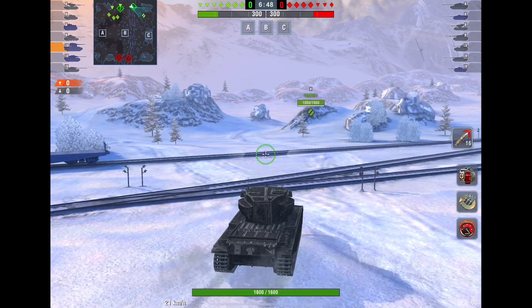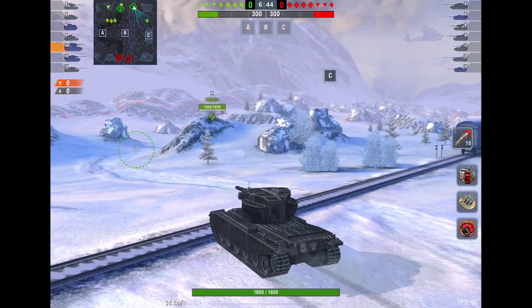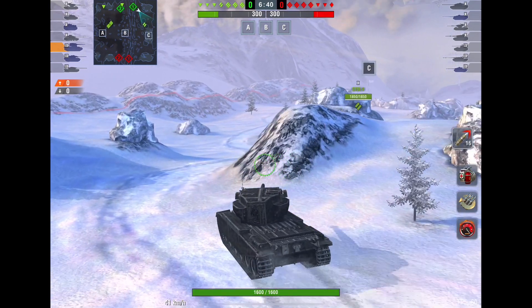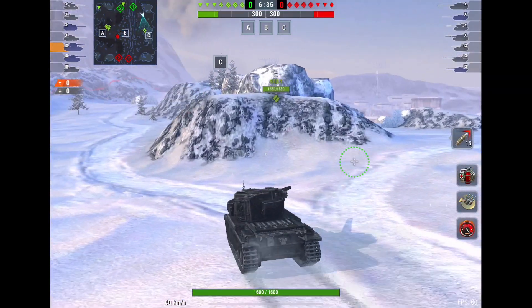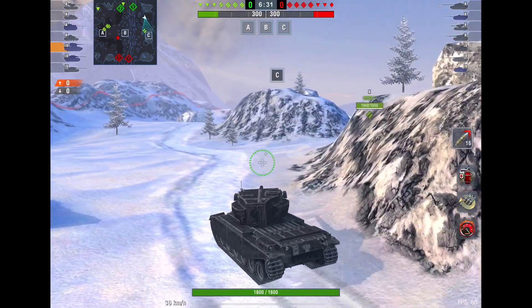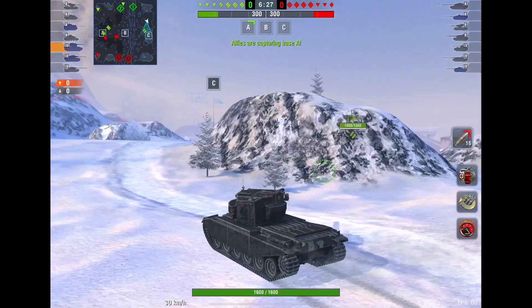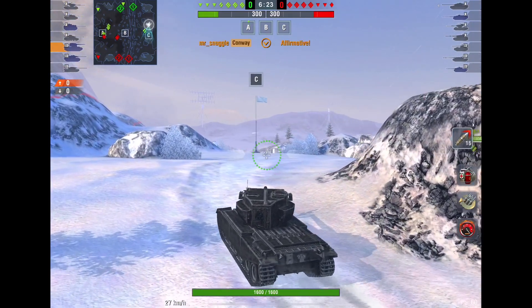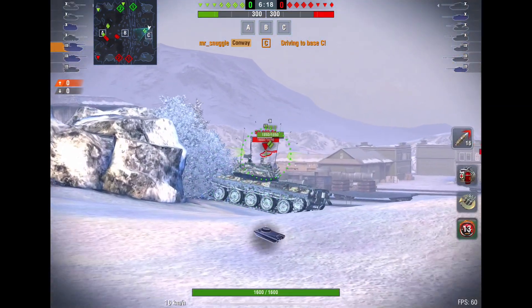I'm going to help him out. I don't want him sitting back because the STB should spot for us. But some players just play very passive, and I don't like that. I don't really want to win a game by being passive, just sitting in the back of the map. Usually I want to push things and make things happen rather than waiting for things to happen. A win is a win, but I just prefer to work hard.